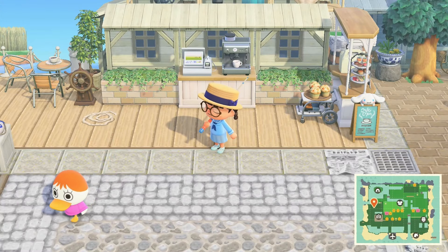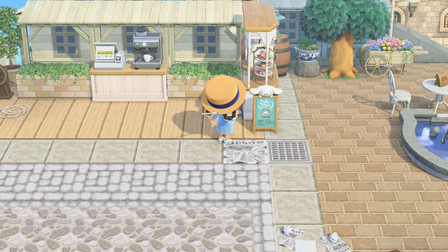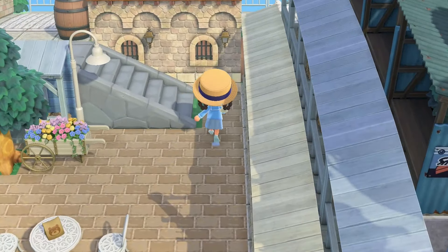So here it looks like we have a cafe. You can get some coffee, you can get some pastries. And you can sit over here too — you have a fountain. Let's go up this incline.